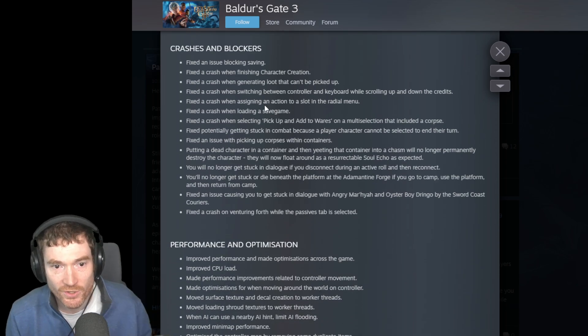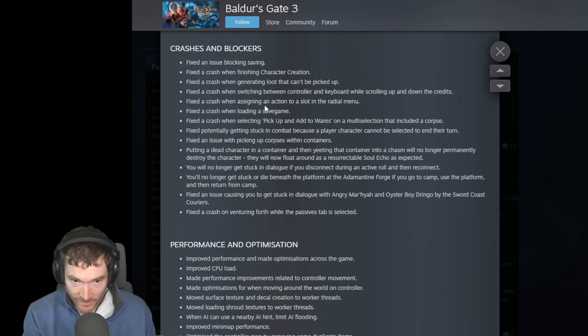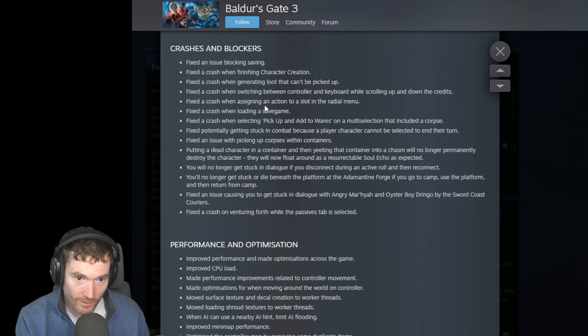Fixed an issue blocking saving. Fixed a crash when finishing character creation. Fixed a crash when generating loot that can't be picked up. Fixed a crash when switching between controller and keyboard. Fixed a crash when assigning an action to a slot. A bunch of crash fixes here - nothing that particularly stands out. No one gets stuck in a dialogue if you disconnect.